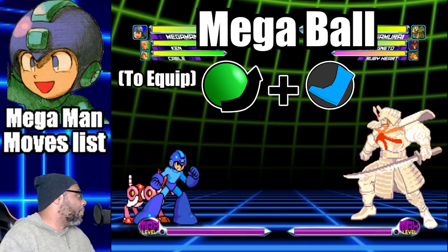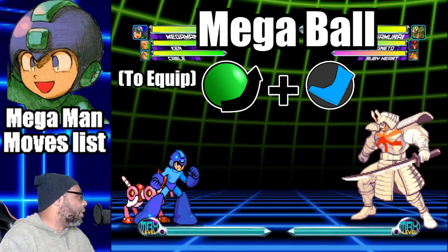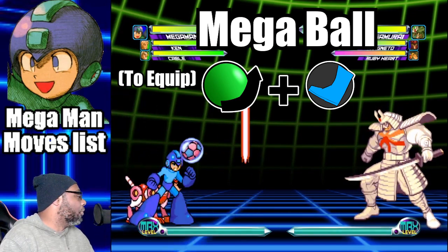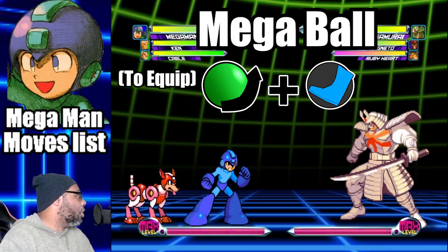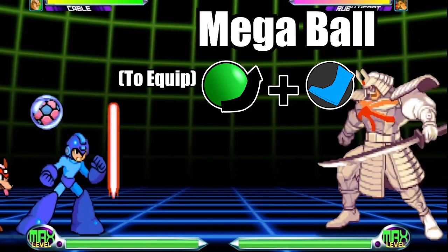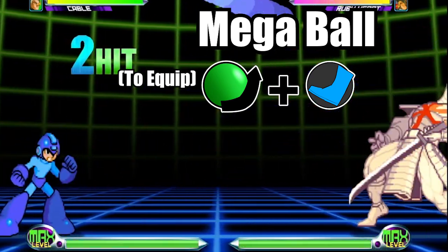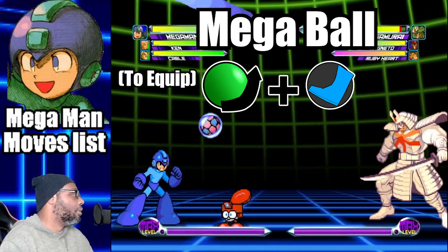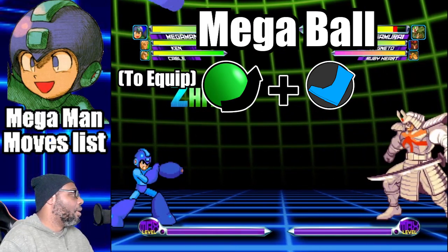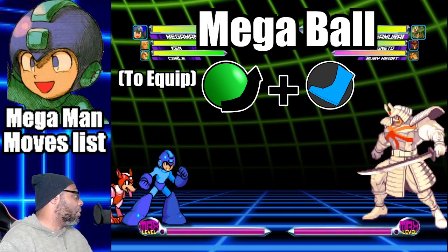The second sub weapon is called the Mega Ball. The Mega Ball is one of the three sub weapons that Mega Man can acquire during battle. To equip the Mega Ball, do a quarter circle motion with any kick button. This will summon Eddie, which gives you access to the move. To use the sub weapon, you must do the use item command. Once you initialize the move, press the kick button to kick the Mega Ball at your opponent. Use it to apply pressure and distract the enemy, but don't rely on it for major damage.